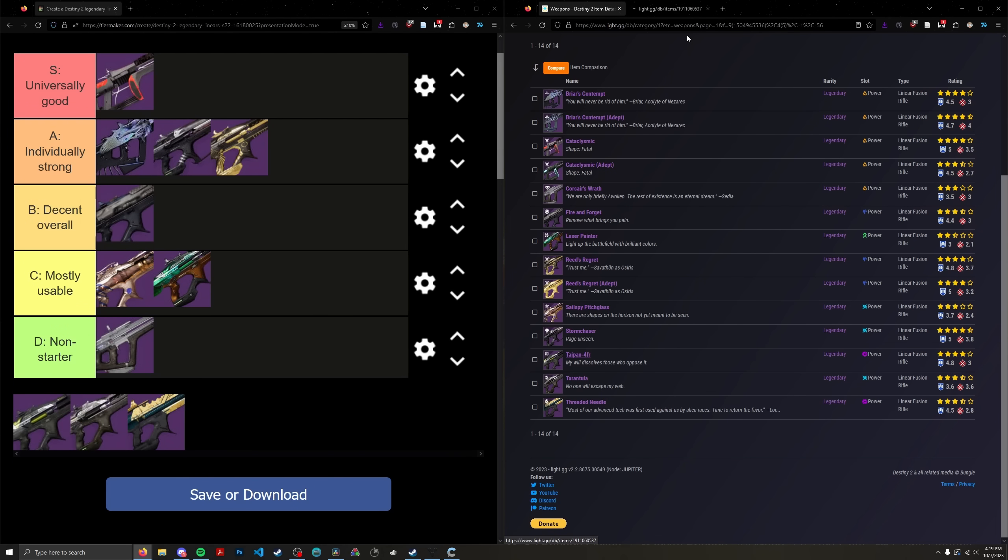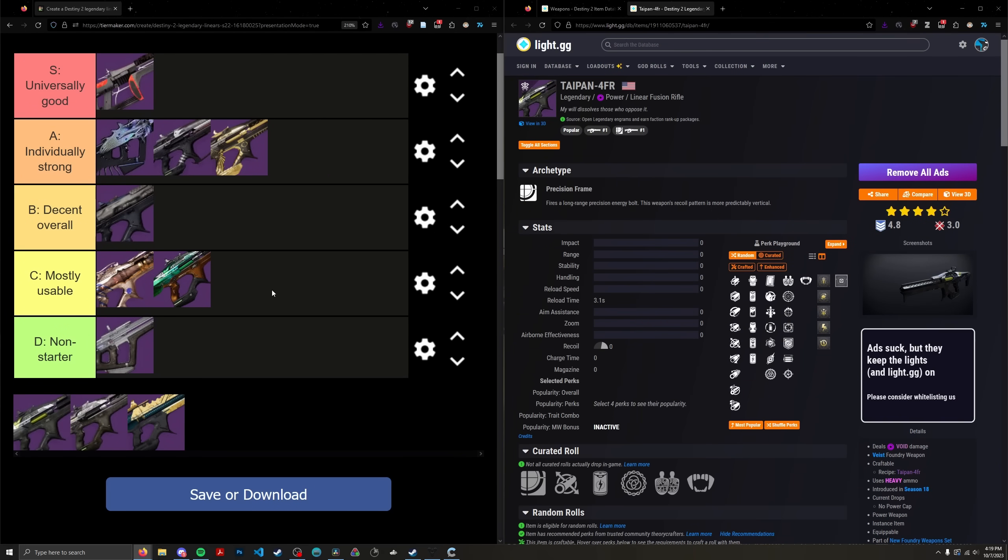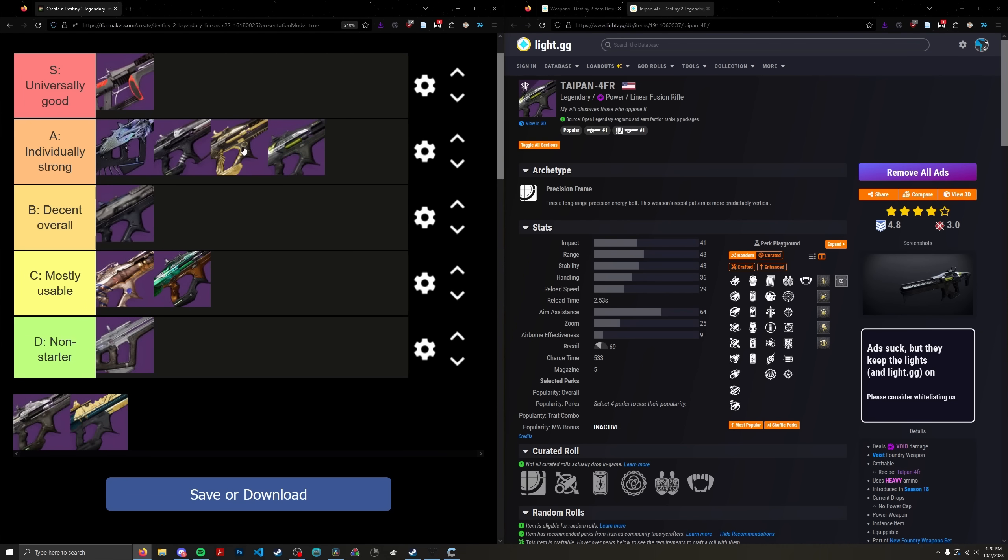Let's keep going to Taipan. Taipan is basically the poor man's Reed's Regret — they're essentially the exact same linear. The only differences are that Taipan is craftable and free rather than coming from Trials of Osiris, and of course, Taipan is void, which means it doesn't enjoy the Balador's Stasis boost. Back then it also didn't benefit from Font of Might from a well with Supreme Wellmaker. So now Taipan, in comparison to Reed's Regret, is practically the same linear fusion — I put it just a smidge below Reed's Regret. Same origin trait, same good perks — it's just void instead of stasis, so I knocked it down one placement.